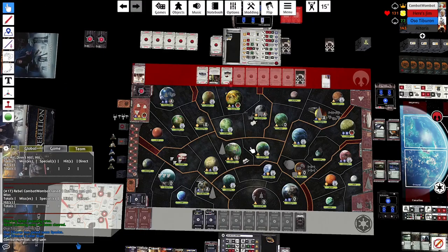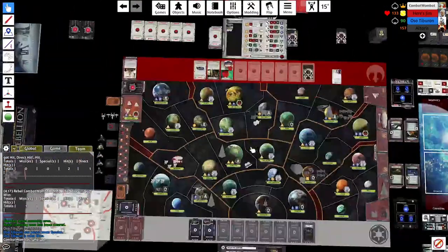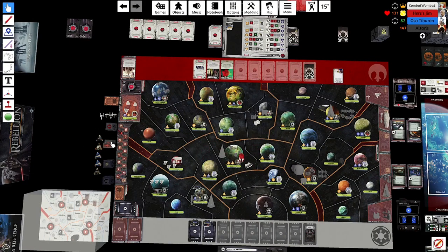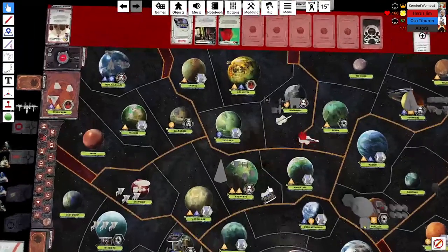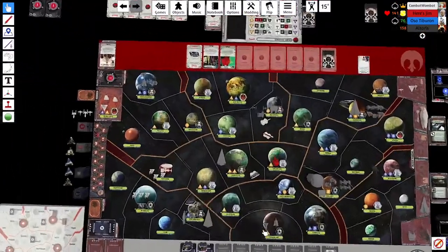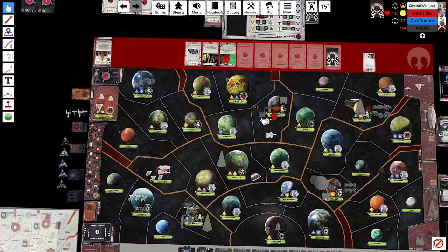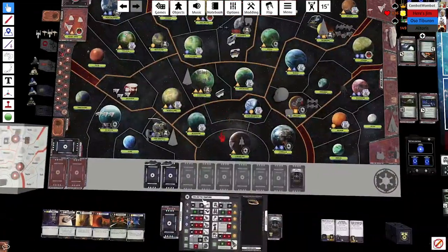Sabotage on Bothawui — he opts to stop production instead of destroying the Shield Bunker. That's a good move; I'm not playing with the Rogue deck so I don't have Imperial Might.